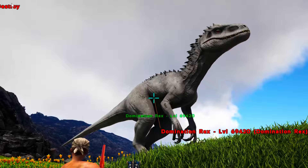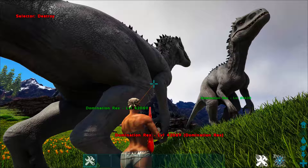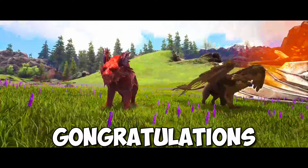If you then want a tamed Indominus Rex, type in the following code: Cheat SDF Indominus 1 420 69. This will spawn in a tamed Indominus. For these codes to work, you need to have the Domination Arc mod installed and selected.